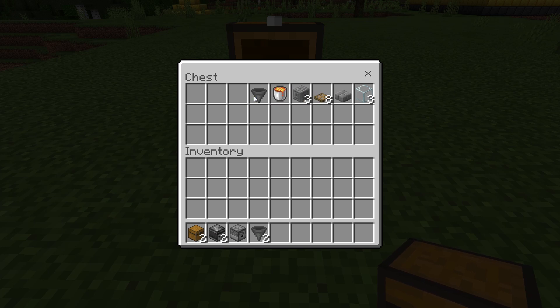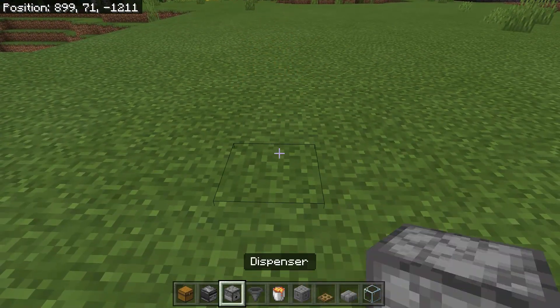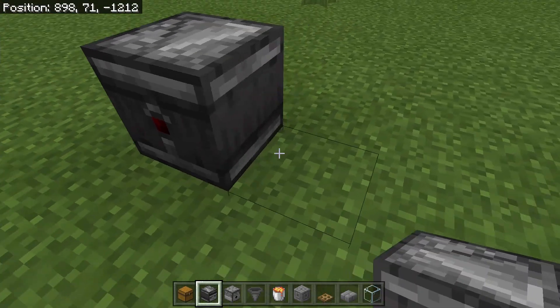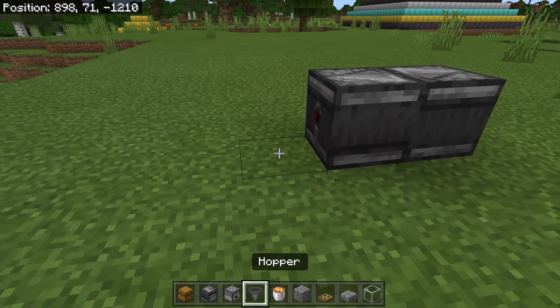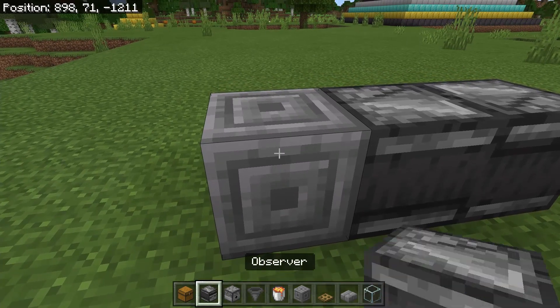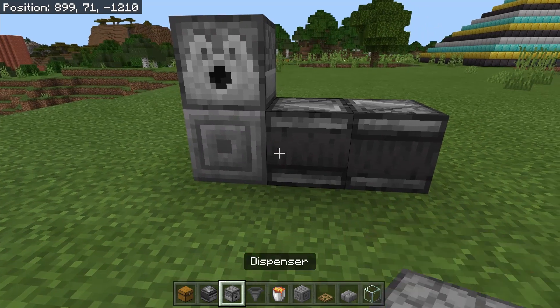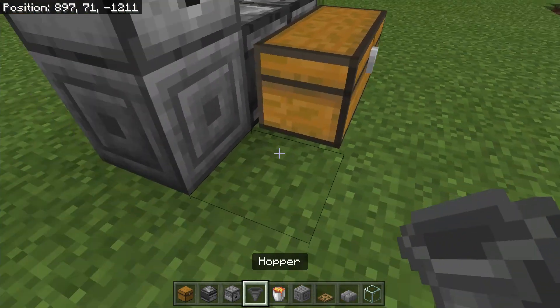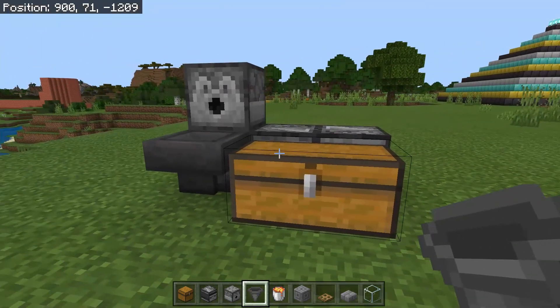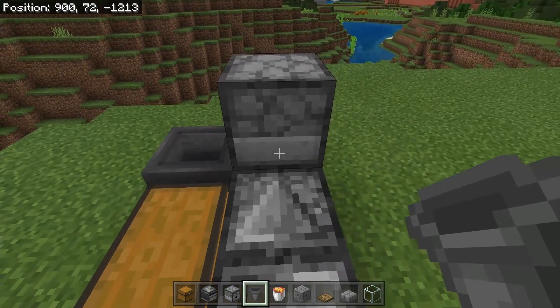Here are all the items you need for the chicken farm: chests, observers — same kind of deal, exact amounts shown on screen — and it's fairly simple, actually the easiest one to make. Place an observer facing one way and another observer facing the opposite way — you'll see those red lights blinking. Put a block here with a dispenser on top pointing toward you, then place a double chest on the other side of the observers with a hopper pointing into that chest.